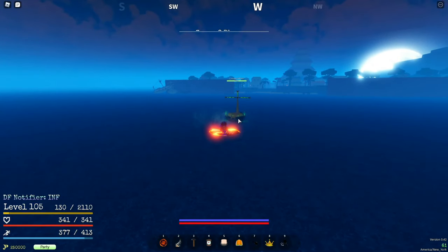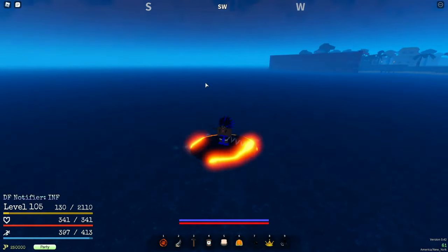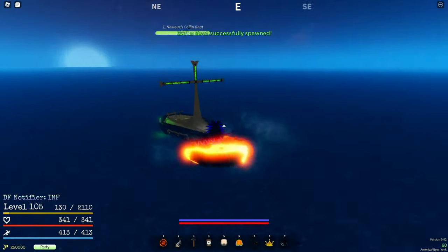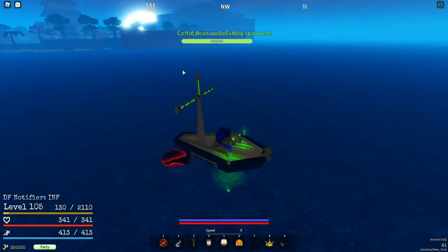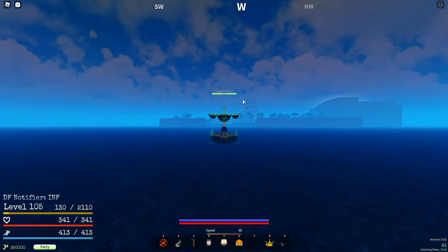One more thing: if you can despawn your boat — just despawn these because if you keep them spawned, no new ships will spawn until those despawn. So it won't keep you stuck in combat. And if you ever do get stuck in combat, just walk away from the boat and you'll be able to despawn it. I'm going to try to get a galleon spawn and I'll be right back.